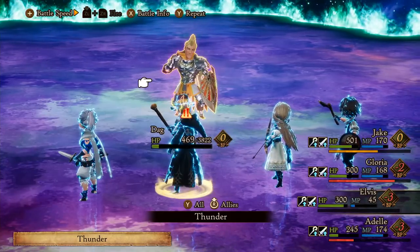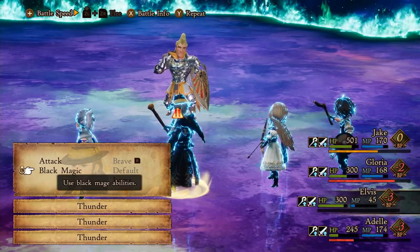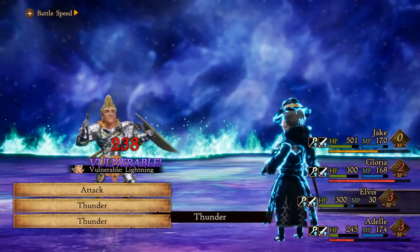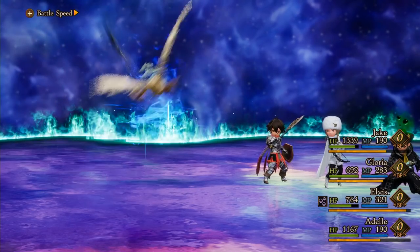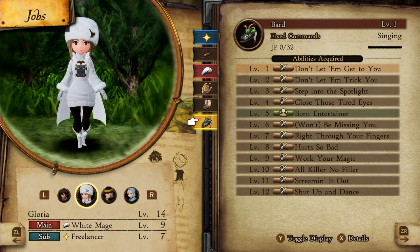If you run out of MP while Braving, your attack will fail and you'll waste Brave Points. If an attack's text turns red, that means you won't have enough MP to perform that move when it comes up. Finally, enemies can also Brave and Default, making certain encounters particularly deadly. To check their BP, press X. There are also certain abilities that cost BP to use, meaning if a move costs 1 BP, it will actually take up 2 BP — one to use the move and one to carry out the action.